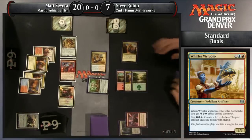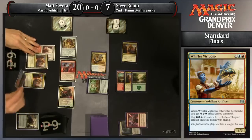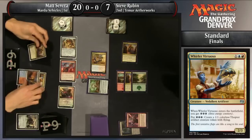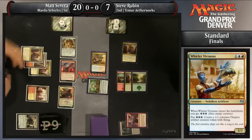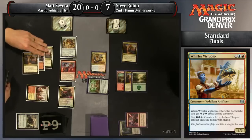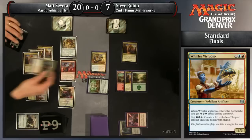The crazy part is that Steve gained three life from that as well — he would normally be all the way down to four life. Really impressive, aggressive draw from Matt Severa here, and I think the key card has been Thalia. Steve Rubin had a tough decision of what creature to kill with his removal spell on Matt's turn three. He decided to leave the Thalia, and she's really doing work here.